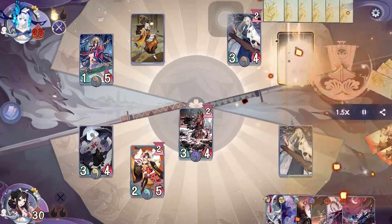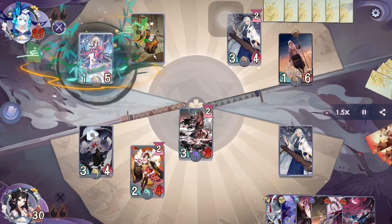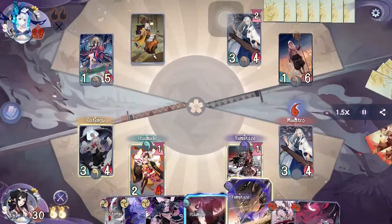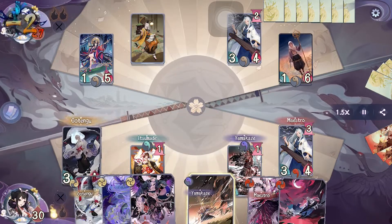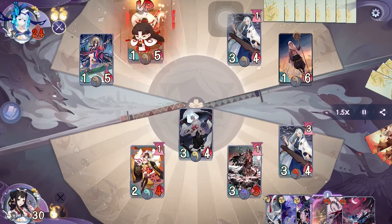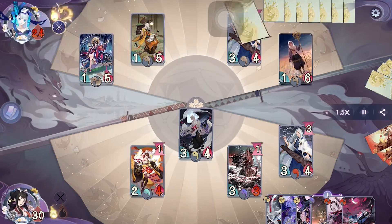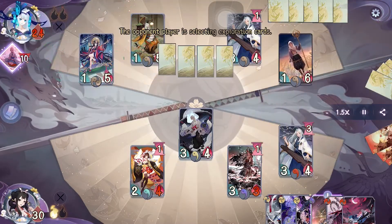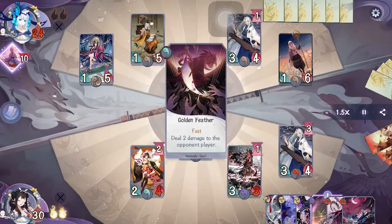On their turn they activate Kaguya's field to search her field and pass. On our turn we activate one Golden Feather, then attack with Otengu and pass. On their turn they activate Kaguya's field to stall, then activate Bukuman's spell to redraw their hand. After that they activate another one of Kaguya's spell to search another field and pass.